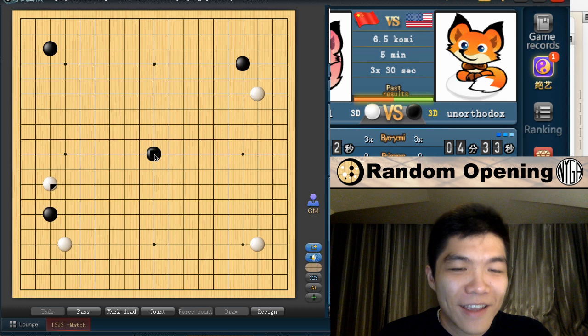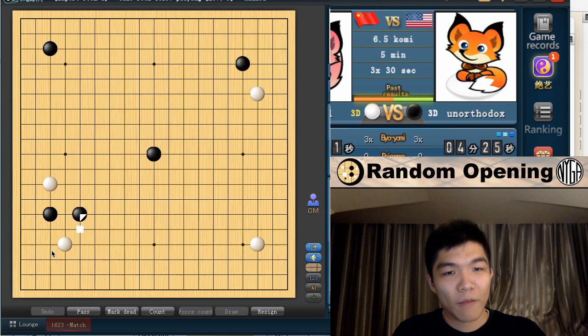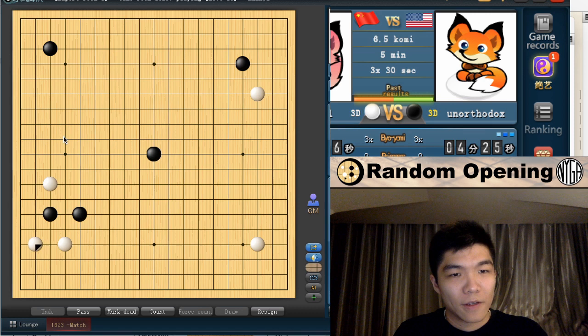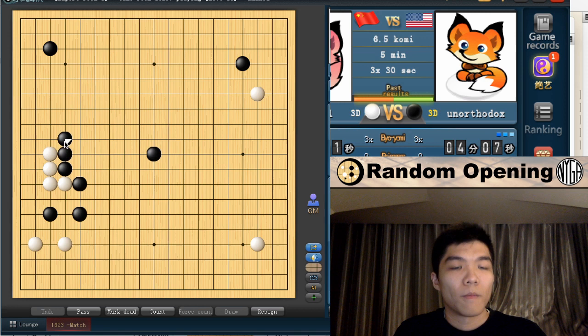I've actually played Tengen, like, one time — probably when I was first learning Go. In this case I definitely want to jump out because I don't want white to get influence. That's a little surprising — normally white would jump to the right for the joseki. Now my opponent really threw me off. I guess I'll shoulder hit as well, still going for my triangle strategy. He pushed again — I can't hane, so I'll just play because the hane would have too many cutting points.